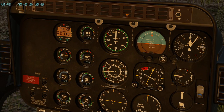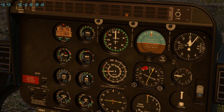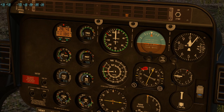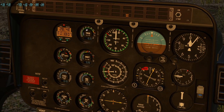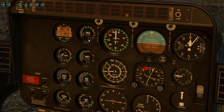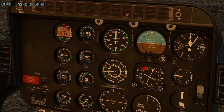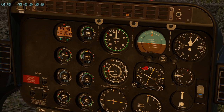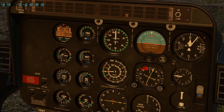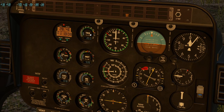Anything rotating in an aircraft will have an N prefix on the gauge. You've got NR, NP, and NG. The NG is the percentage RPM for the gas generator part of the engine — it's basically a jet engine called a free power turbine, not directly connected to the rotor blade system. It produces a hot stream of gas which goes through a free power turbine (NP), which then turns at a consistent speed and is linked to the rotor system via a Sprag clutch.